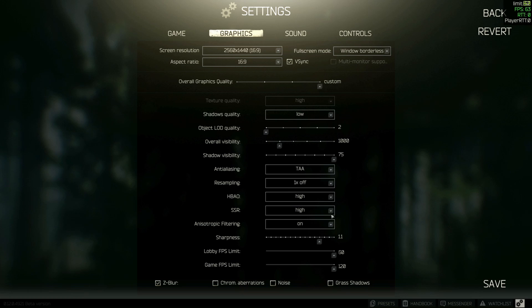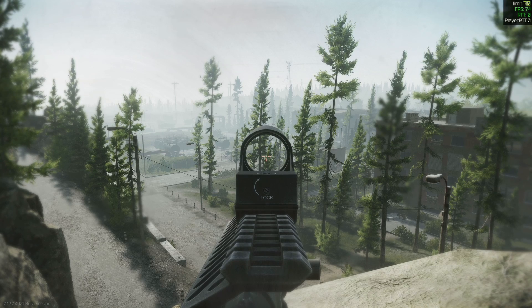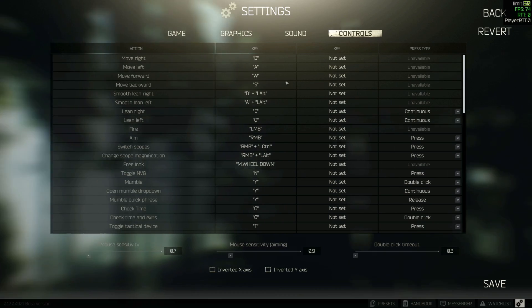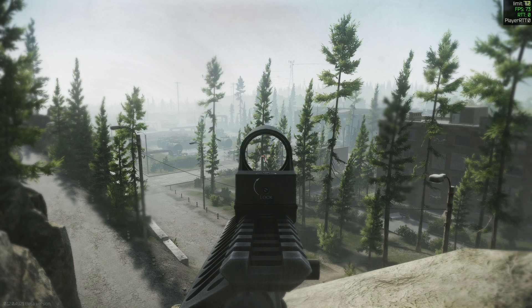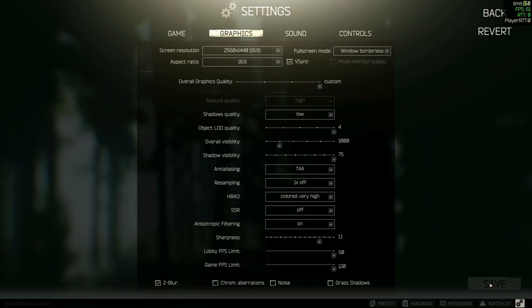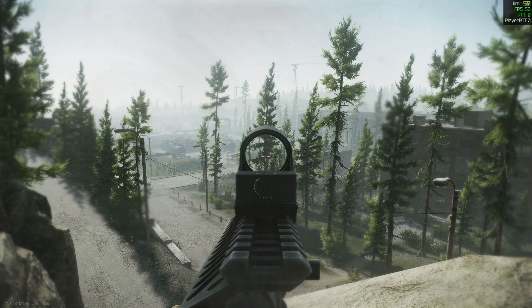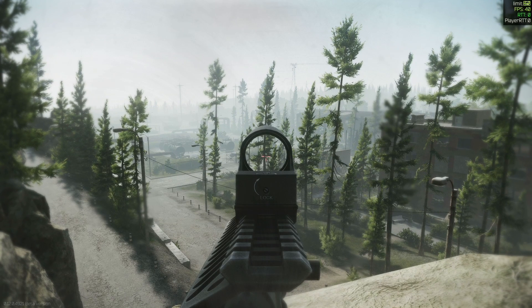SSR and HBAO together take you from 75 FPS to maybe 74 to 76 — a little bit of a bonus. Putting SSR on colored very high tends to be a bit of a hit, maybe two frames — more quality-of-life stuff than anything else. What seems to have a pretty large or substantial FPS hit is LOD quality. By turning this all the way up, you'll see about a 20 FPS decrease, somewhere around 58. Taking that slider all the way off brings us back up to around 75.